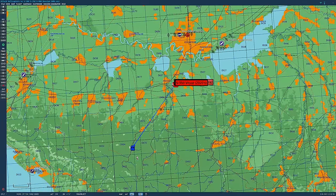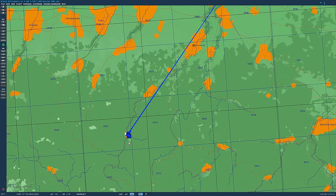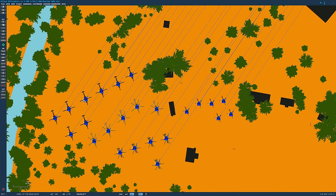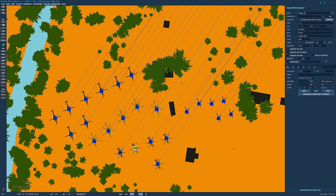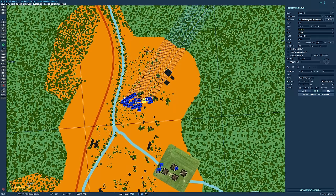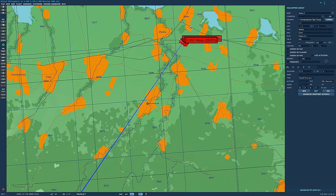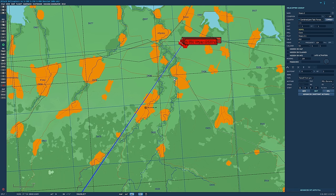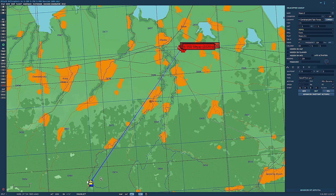We start 20 nautical miles away in the cover of some foothills. We can choose from an Apache, a Hind, a Kamov Mk3, or a Gazelle. I start them unarmed and you can arm them up with whatever you want. Our one mission is to destroy the operative long-range SAM. Sounds easy — just go low and shoot it — but it turns out it's actually really hard.